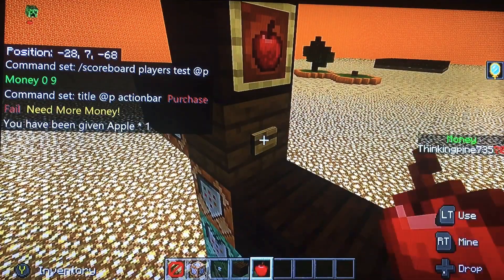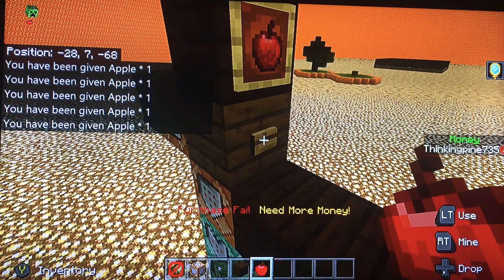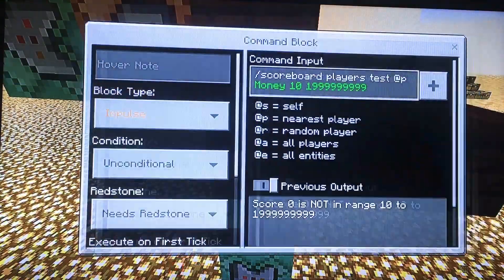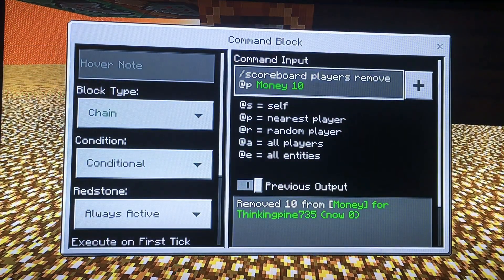I'm going to show you how it looks when I have no money, so I'll just keep buying apples. I try clicking it, and it says purchase failed, need more money. And then the next command is slash scoreboard players test @p money, the price the item is, and then that number — it starts with a 1 and ends with a 9, and is 9 digits long. I just don't know how to say that number. Then this one is slash scoreboard players remove @p, whatever the name is, and then the price of the item.